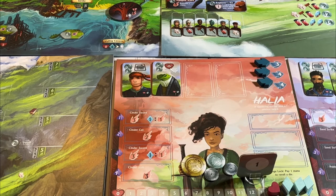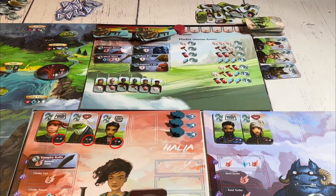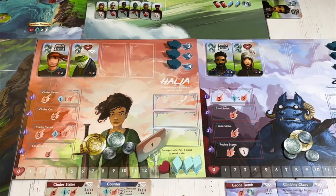If a specialist action is chosen, a player may choose one of three possible actions: use a specialist's ability, recruit a new specialist and use their new ability right away, or rest a specialist. To use a specialist's ability, pay the cost on any of your specialists or any opponent's specialists, paying the upper coin cost to the supply. If one of your opponent's specialists was chosen, they receive the smaller coin value as a tax, but you still pay the top coin value.